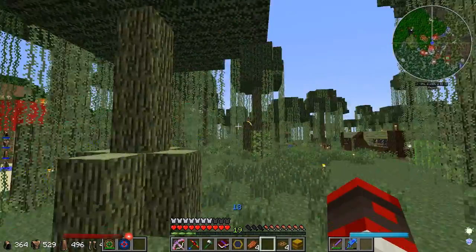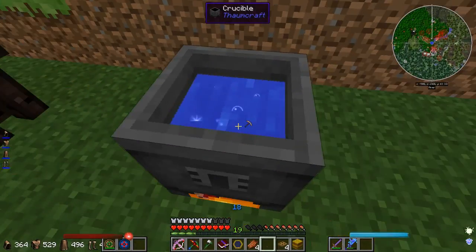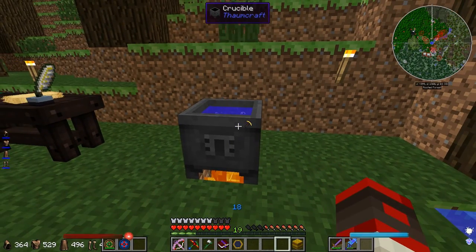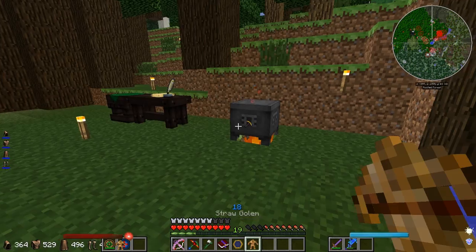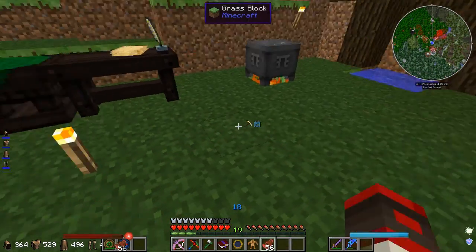Let's head back. Some noises up here — close this door, hopefully nothing comes through. So let's throw all of these in at once like this. Bam. We did it. Straw Golem!